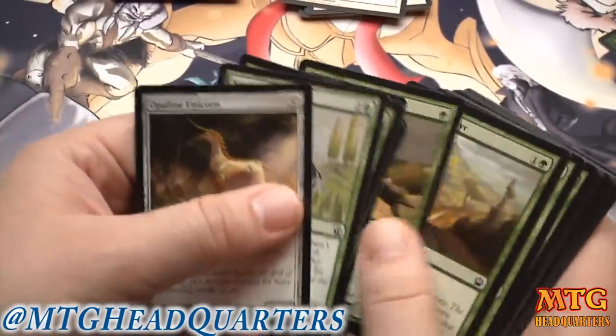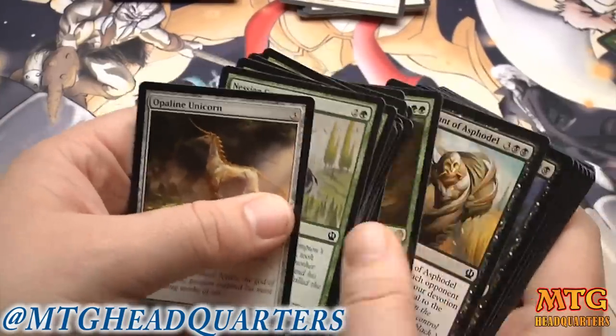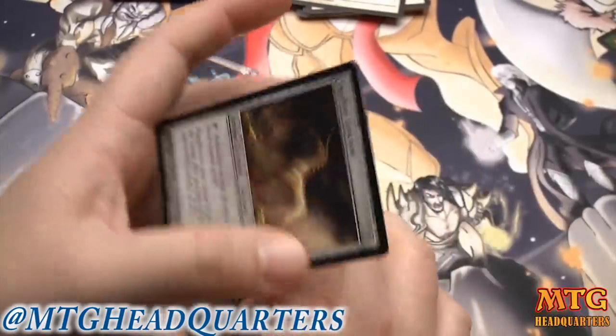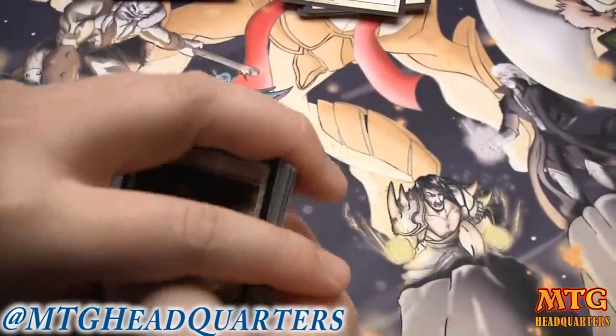This is the pool I would go with. I might throw Opaline Unicorn in here because there are a lot of cards with double color — double green, double black — so maybe I put that in for fixing.